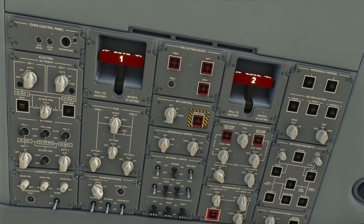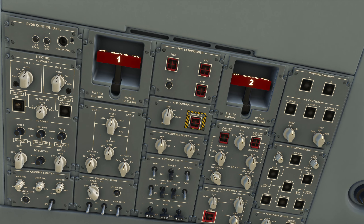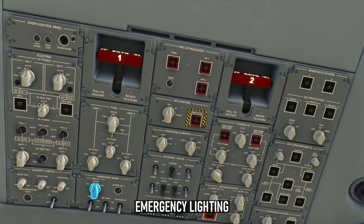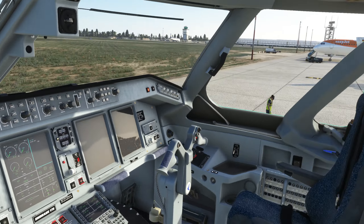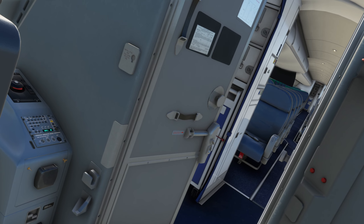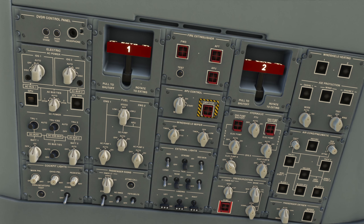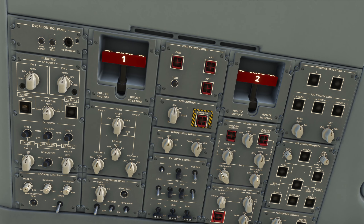Now we can go ahead and switch on the batteries — 1 and 2. I go ahead and check the annunciator to make sure all the lights are illuminating. I would also go ahead and check the fire extinguisher panel but that is not yet implemented; you'd expect lights, tones and ICAS messages to accompany that test. Also not in the checklist but I would do at this point: the passenger signs — I'll go to on, and if you open the door to the rear cabin you can see the overhead lights are illuminated.